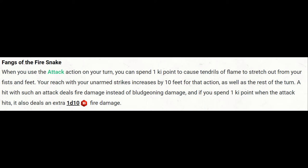Fangs of the Fire Snake is interesting. For one ki point, when we make an unarmed strike we can increase our reach to 15 feet, and all unarmed strikes for the rest of the turn deal fire damage. We can also expend one more ki point to deal an extra 1d10 fire damage on a hit. It's very expensive, especially at level 3. However, this is essentially giving the monk a smite-like ability — there are some interesting Nova build possibilities worth exploring in part 2.